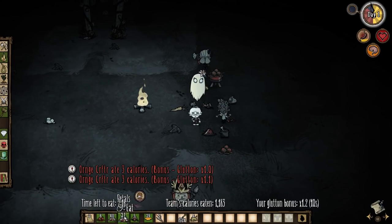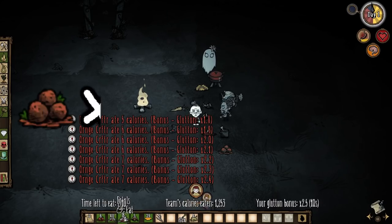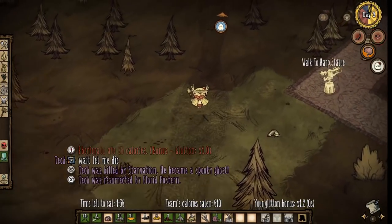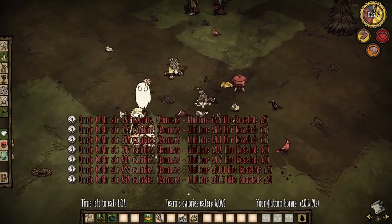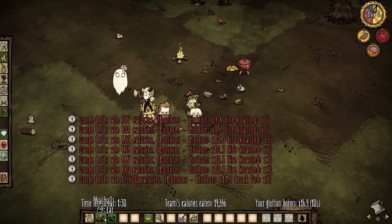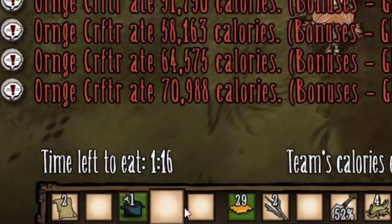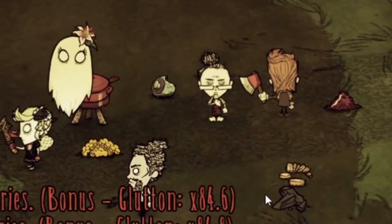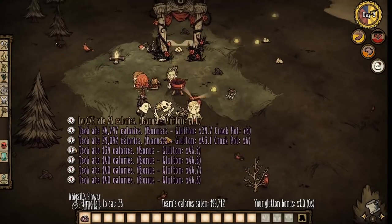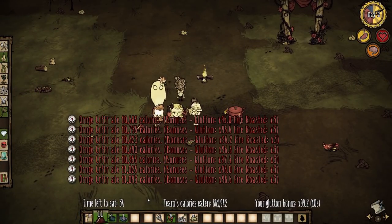I guess I'll start eating. I gotta eat these petals — they increase the glutton bonus. And when I have over a stack of petals, that's pretty good. I'll be frank, we're not doing too good over here. Wait, really? Shut up, keep going — they might be joking. Ignore them. Wait, do we have no more meat? I don't think we got much meat this run. I have so much food left and there's 50 seconds left but I think I can eat it all. Drop anything you want me to eat right next to me.